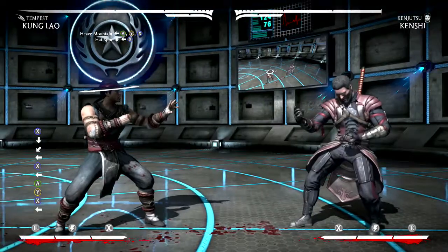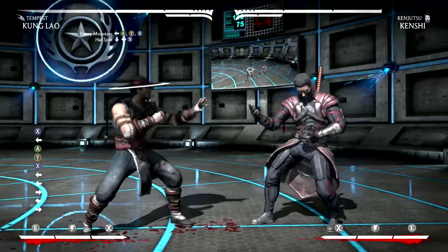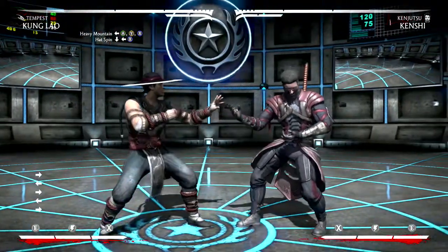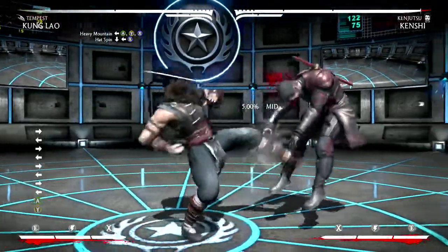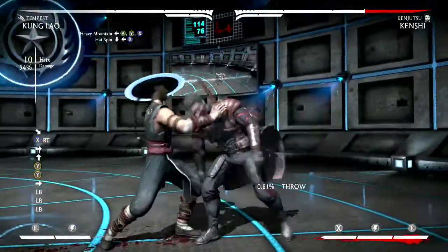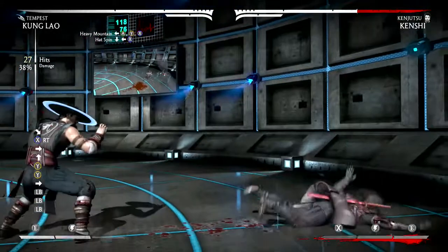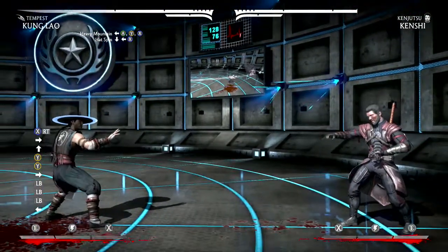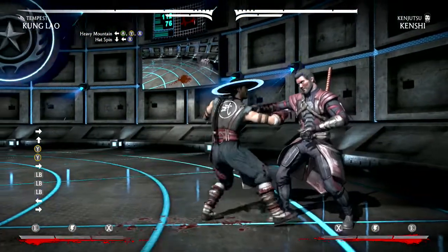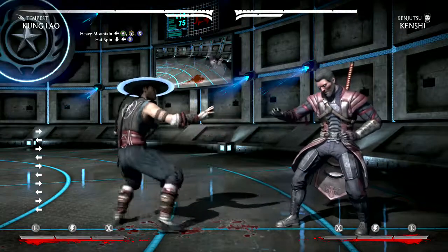You can use this as a punish string or as a pressure string as well. You can go even further if you're full screen, which I usually do — something like this. That's thirty-eight percent damage, one bar. So if you want to spend a bar, you can go as far as that. It also carries into the corner when you want to add pressure to an opponent.